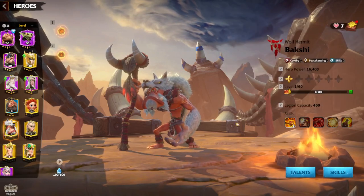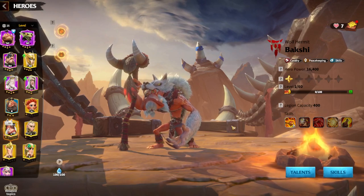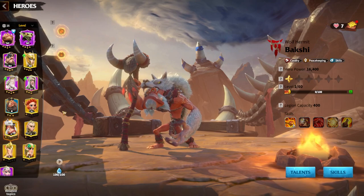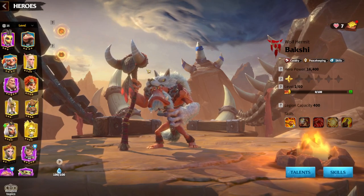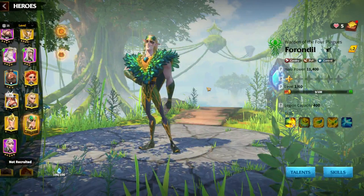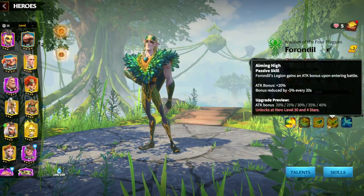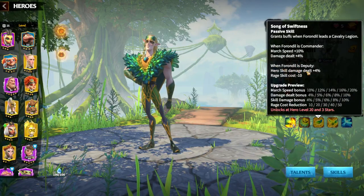It's always a great synergy — you can run Bakshi as primary and Emerys as secondary, or Emerys as primary and Bakshi as secondary. The newest addition to our game is Faolon Deal, and Emerys and Faolon Deal is a great pair, simply because of the third skill — whenever Faolon Deal is deputy, you get hero skill damage dealt plus 4%.